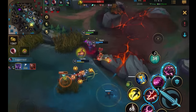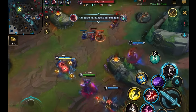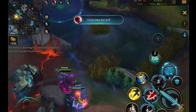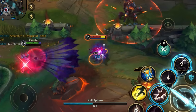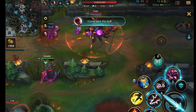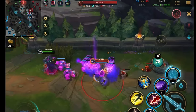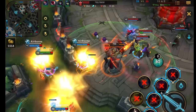From here we could have possibly ended the game but we decided to take Elder and Baron. Meanwhile Yasuo dies split-pushing but it doesn't really matter because the game is already over with Baron buff and Elder buff. I didn't go into detail of exactly what to do during the mid and late game because I want to cover that properly in a full dedicated video. I just wanted to show this full game so you can see what a late game Kassadin is capable of.